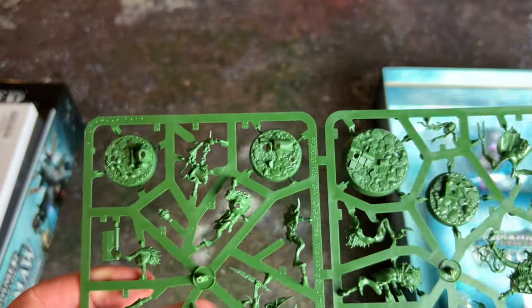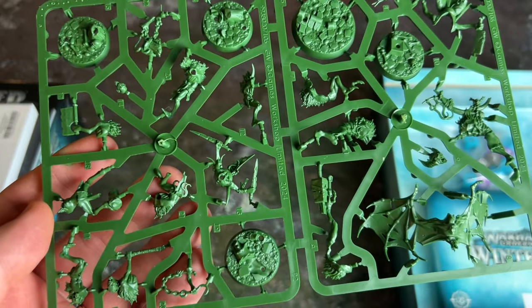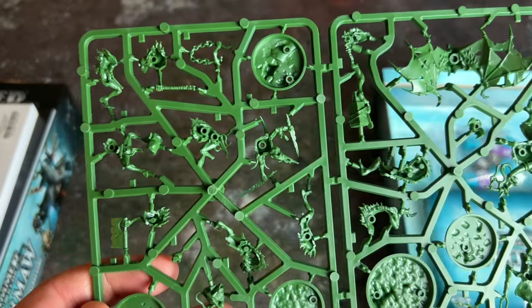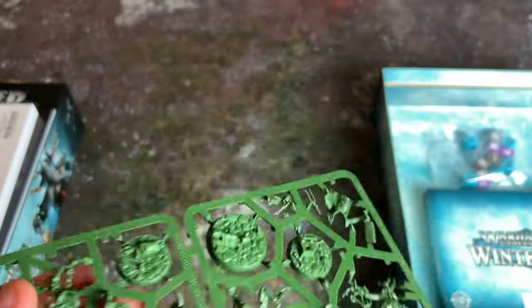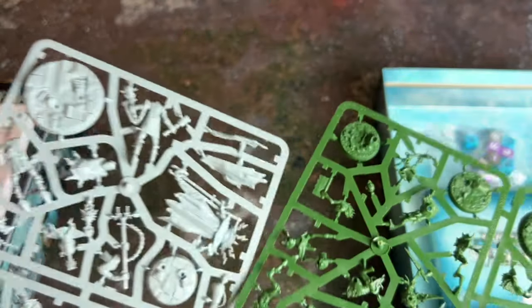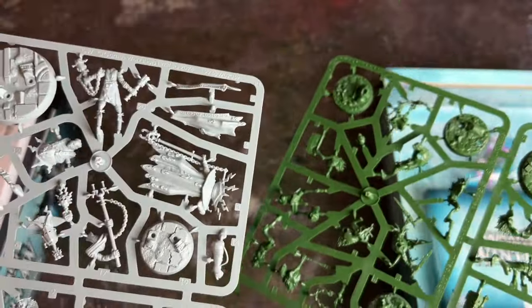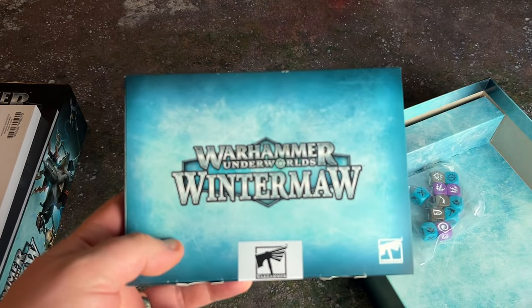On the darker green sprue we've got the Flesh Eater Courts — a little bit more spindly. Again, we've got the sculpted bases, all nicely packed on two sprues. If you're new to Underworlds, you'll always find that warbands come on different colored plastic. The idea is that if you don't want to paint them, you and your friend can still clearly distinguish your warbands thanks to the different colored sprues — that's why they do it.